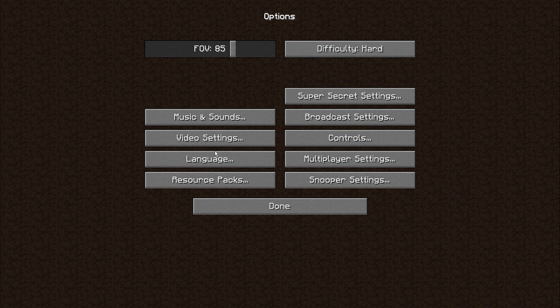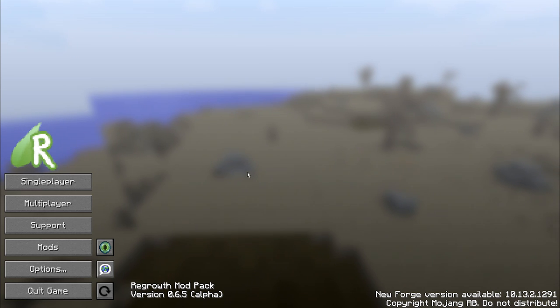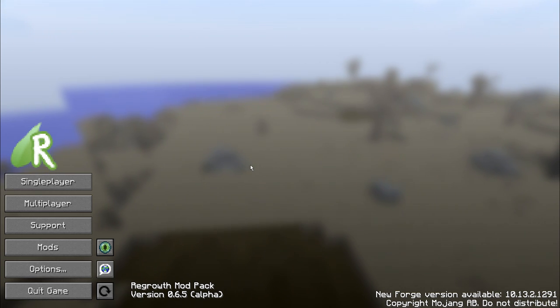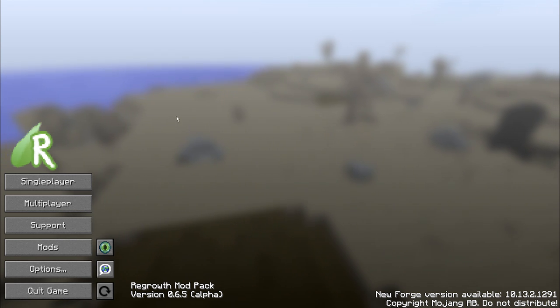Let's take a look at the resource packs. I am using VatixFaithful 32-bit pack and you will find a link to that in the description below. All of the informational links that you will need will be below in the description. Please go take a look at that — I know most people skip right over it, but there are some very important bits of information there.